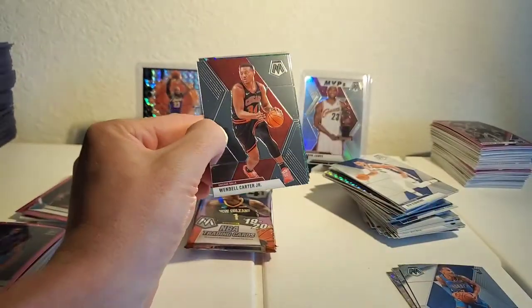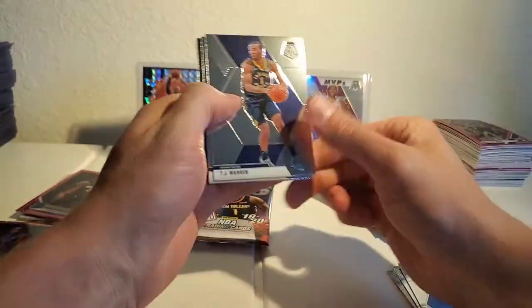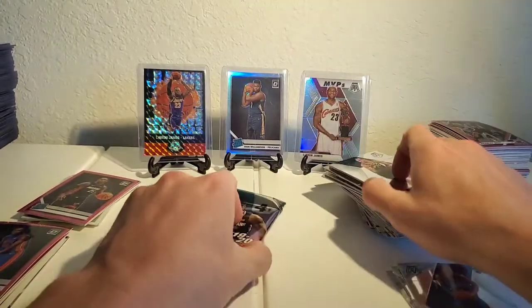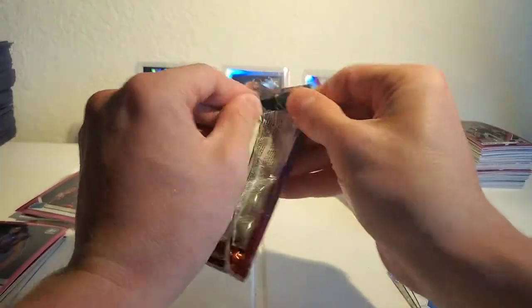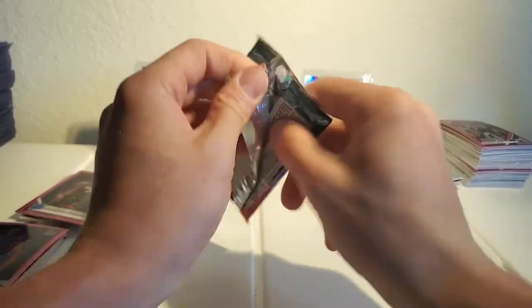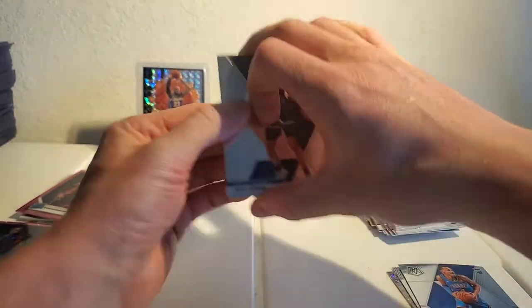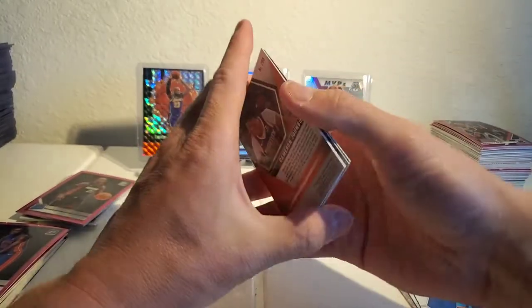Mosaic's gotta come up with something big here in order to win the battle of the boxes. Patrick Beverley, Frank Ntilikina, and Scottie Pippen. TJ Warren, DeVante, Murray, Donnie Mitchell, and Grant Williams. Last pack — can Mosaic make a comeback? It's gonna be like a three-to-one Finals comeback here. Jake Layman, Jabari Parker, Dragic, and Cam Johnson again — oof.